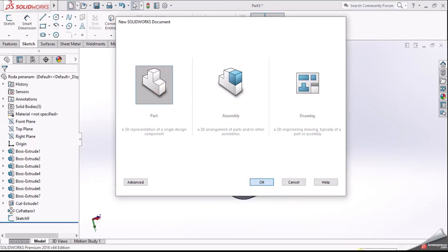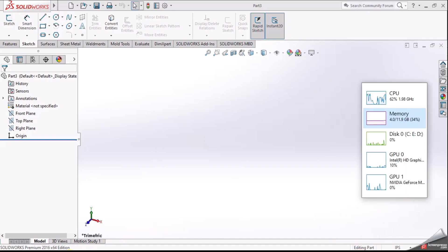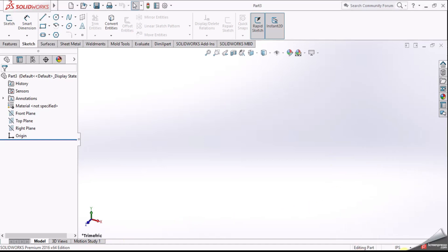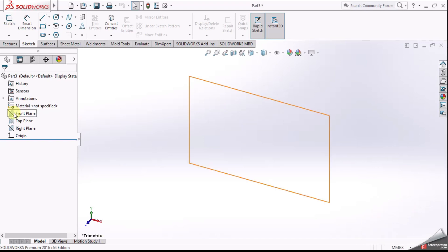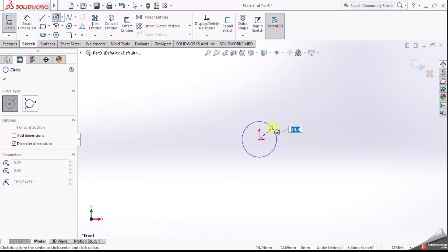Ok guys, this is a little new part. To do a... Set 19 to MMGS. Yup, Set 19 to MMGS. Ok, from Plan Sketch. Ok, from Plan... I got it.